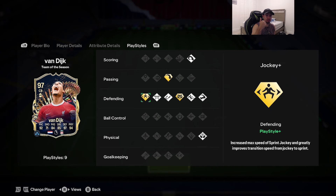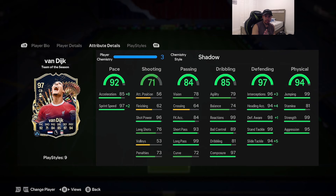The three gold play styles are anticipate, jockey, and long ball pass. For the chemistry style, it's either the catalyst or shadow — I'm going to play it safe and give him the shadow chemistry style. Sprint speed gets maxed out, everything in the defending category gets maxed out, acceleration goes up to 93, he has 99 strength and 95 aggression. What I love about this TOTS VVD specifically is jockey on gold with 79 agility and 74 balance — I already know he's going to feel so good on the defensive.